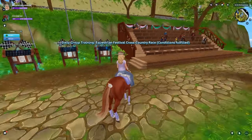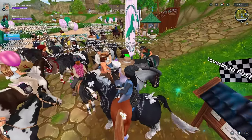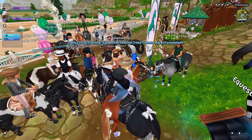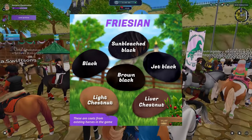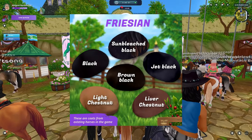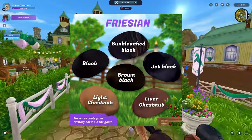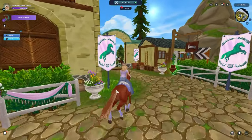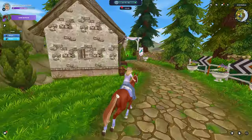The first one is Sun Bleached Black. All of these coat colors are from existing horses — they give an idea of what the Friesian might look like. We have Sun Bleached Black, Jet Black, Brown Black, Black, Light Chestnut, and Liver Chestnut. Kind of like a Gen 1 horse where they had multiple variations of black, one with warm undertones and one with cool undertones — they're going for that again with about four variations.